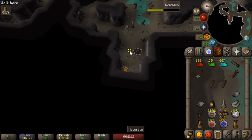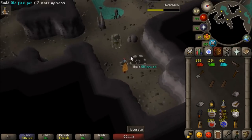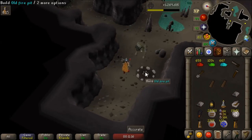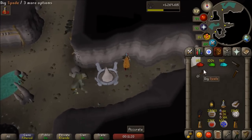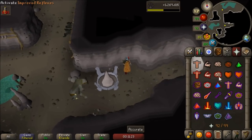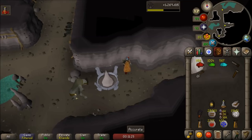Here is the last and probably the most useful one in my opinion. It's located in the cave horrors cave on Mos Le'Harmless. Build this one and you won't need a light source here anymore, which is so nice. I can't tell you how many times I've forgotten to bring a lantern or the witchwood icon to this cave.